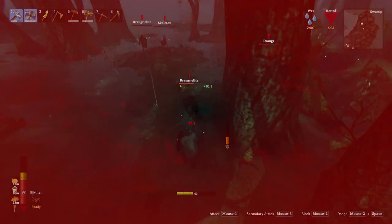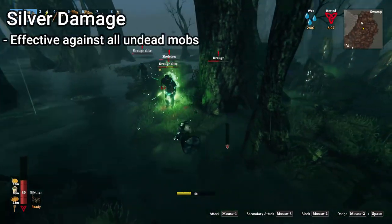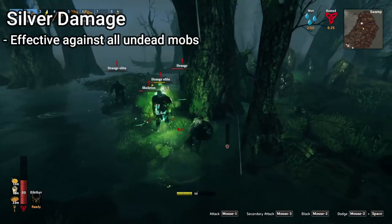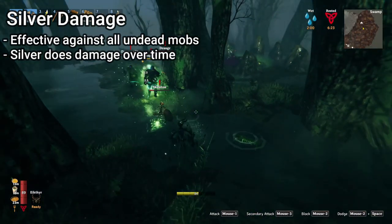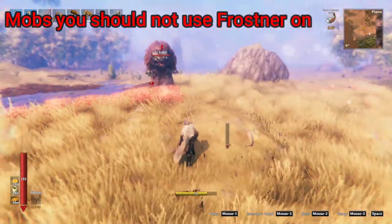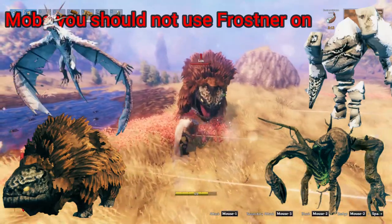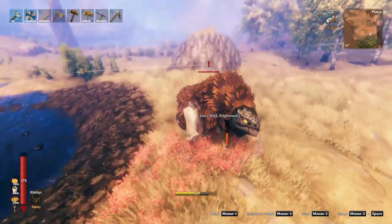The last damage type that Frostner packs is the silver damage type, and that affects all of the undead mobs including the fen rings. I would also like to mention that this works as a damage over time effect. What all of this means is that Frostner is only a bad matchup into the abomination, locks, stone golem, and modder. It does great against just about everything else.